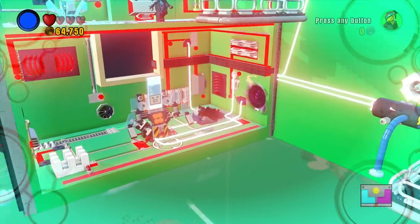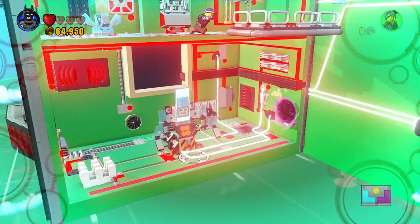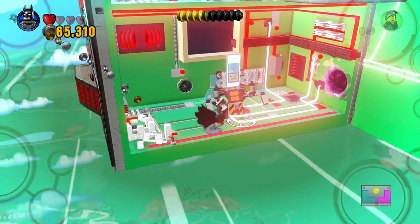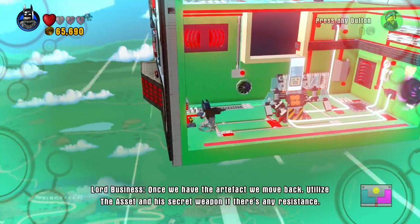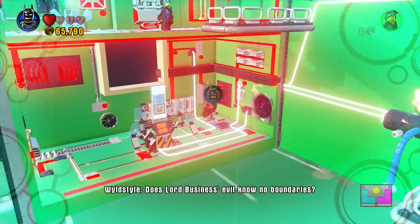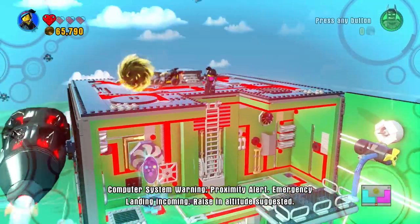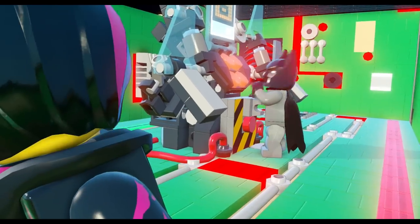Alright Batman, do your thing over here. There's the thing — so we could probably just explode it. Let's see what stuff we can get in the meantime, and then Batman, do it. Once we have the artifact we move back — utilize the asset and his secret weapon if there's any resistance. Does Lord Voxos' evil know no boundaries? Proximity alert — emergency landing incoming, raising altitude suggested.